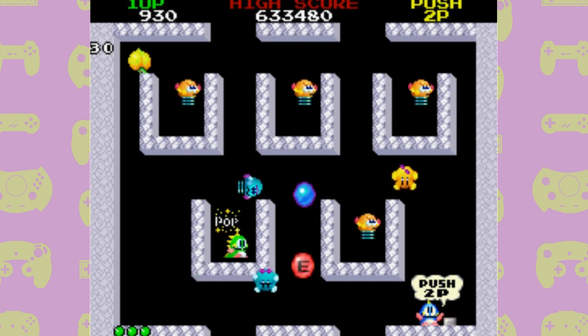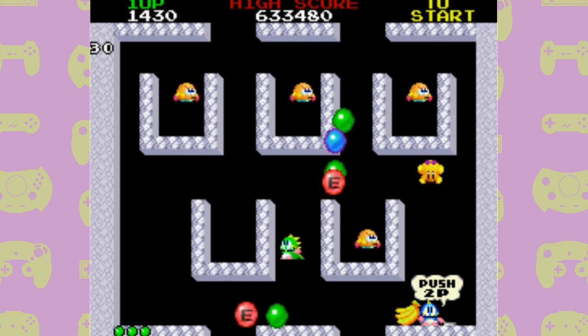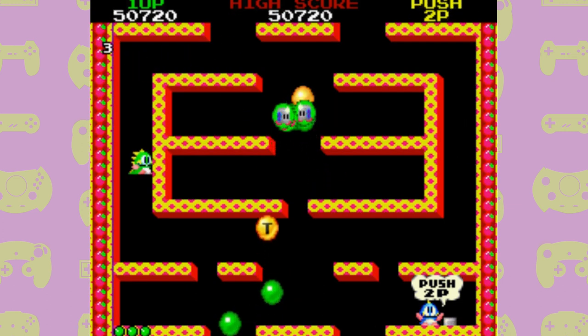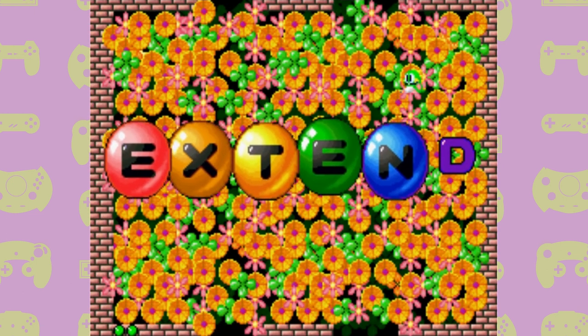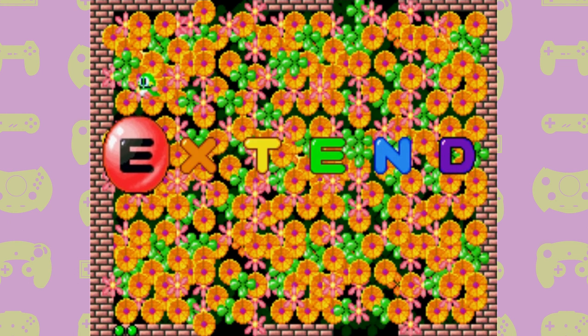After getting 100,000 points, you might be thinking: how do I get 1-ups now? Luckily there is another way. In most stages, you'll see bubbles appear with letters on them. If you pop one, the corresponding letter appears on the left of the screen. Use these letters to spell the word EXTEND and you'll not only be awarded an extra 1-up, but also skip the level you're on — a double reward. You could even consider it a triple reward when you hear the jolly extend music.